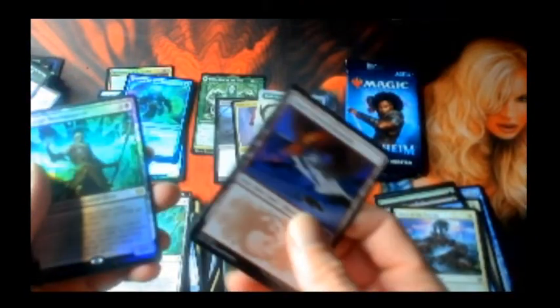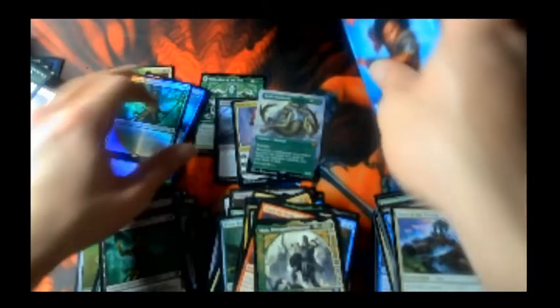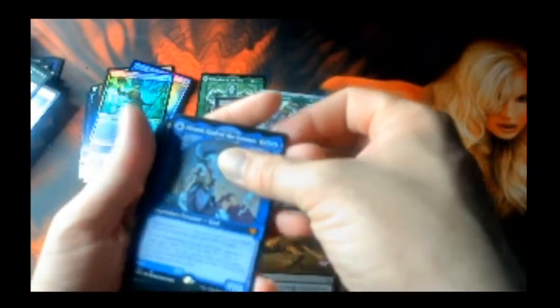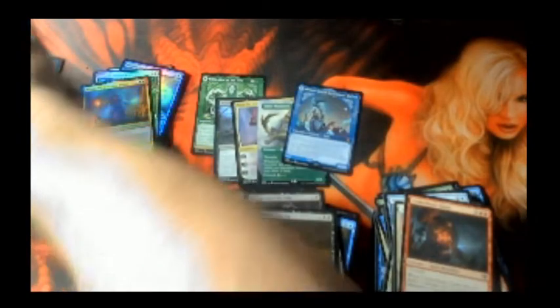Another necromancer — whoa, we got the foil and the regular in the same pack! So that's two foil rares in this box — getting a little spicy. Oh, I see something colorful at the end — one, two, three — another god, the blue god! That's our fifth mythic.